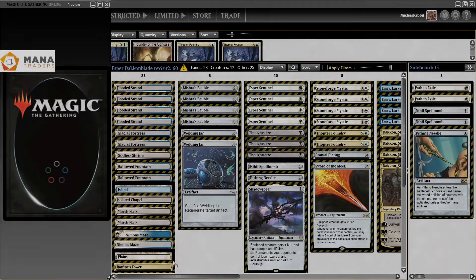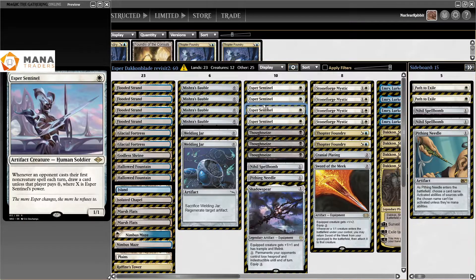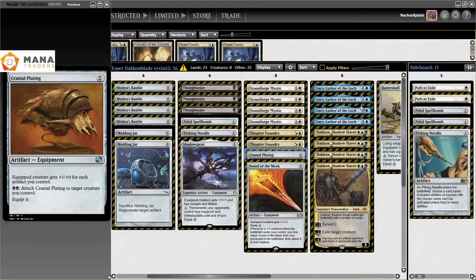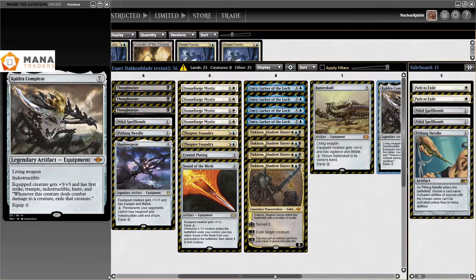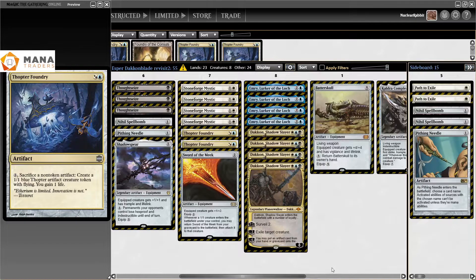Here are some final thoughts on the deck. One of the things I noticed was I didn't like Asper Sentinel that much, so I want to remove those. I also thought we had too many things to find with the Stoneforge Mystic — we have Cranial Plating, Batterskull, Caldera Complete — they all fill the same role and you just don't need three of that effect. They're all just big hitters on artifacts, and we never ended up using Cranial Plating, so let's get rid of that as well.